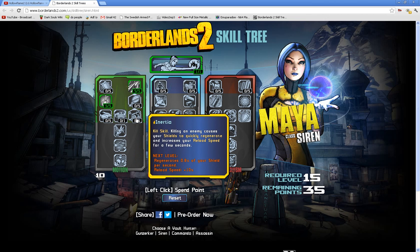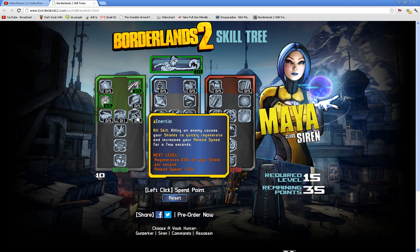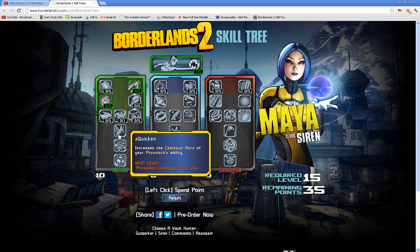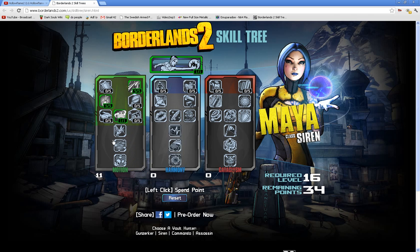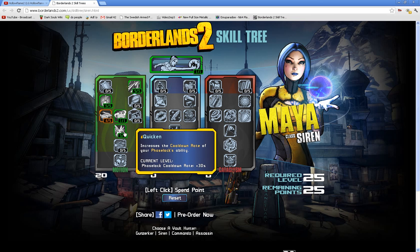Inertia — it's another kill skill. Killing an enemy causes your shields to quickly regenerate and increases your reload speed for a few seconds. Motion is a lot about speed of things: fleet and movement speed, reload speed, shields quickly regenerating. The hummingbird picture — that's Quicken. Increases the cooldown rate of your Phase Lock ability. Fully leveled up, it takes off 30% of the cooldown rate. That's pretty good.